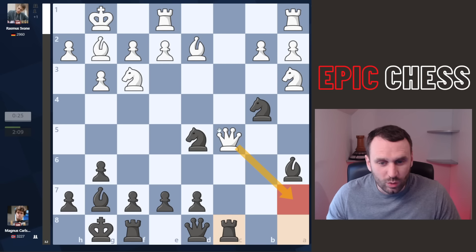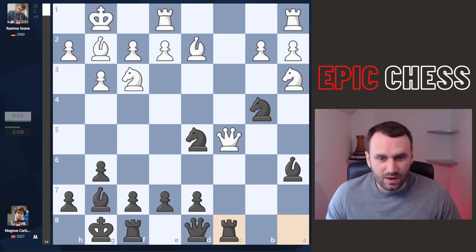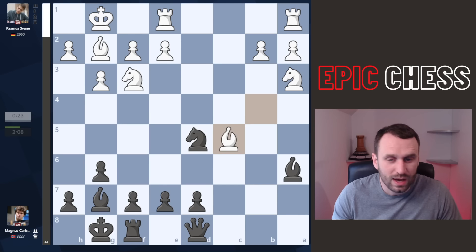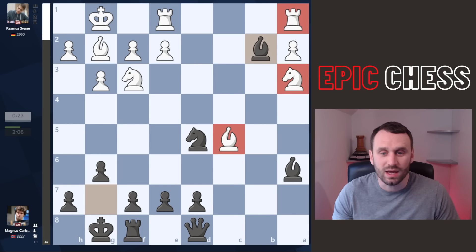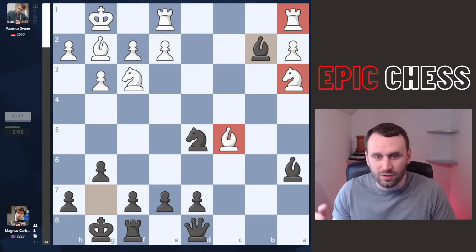Magnus goes rook c8 and shuts the trap. The only square the queen can move to is a7, but then rook c7 comes and the queen is completely trapped over there. What a variation. Desperation times — pick up as many pieces as you can for that queen. A knight and a rook captured, but it shouldn't technically be enough. Magnus crashes through on b2. Look at these loose pieces — looser than a guy's pants who's just lost half his body weight, falling over everywhere.